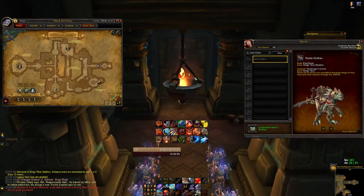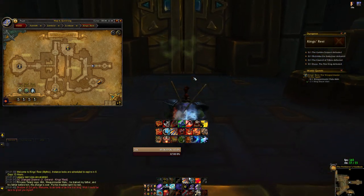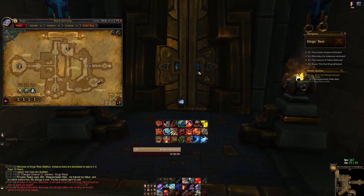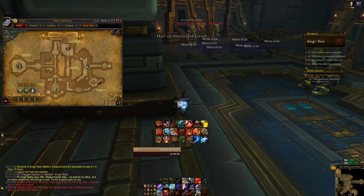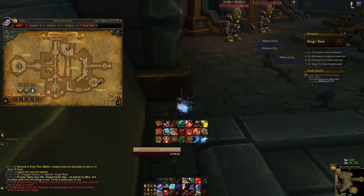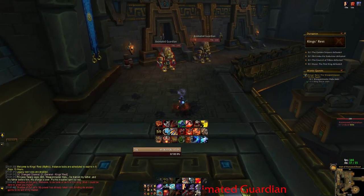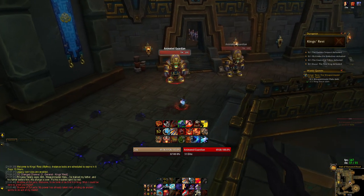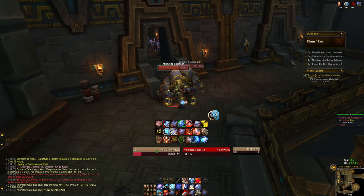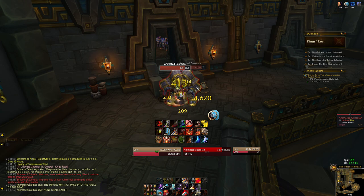Once you head in — and again I just want to stress it's Mythic only that this mount drops — you're going to make your way down the stairs and the door here is going to open on its own after a little bit of RP. The Animated Guardians that you first come across you can skip, and you can actually skip the Minions of Zul as well. They don't take any damage, they just absorb all your hits. But if they touch you they will fear you for about 5 seconds, so if you don't have a break and don't want to pull extra mobs just try to avoid them, or have something available to break that fear.